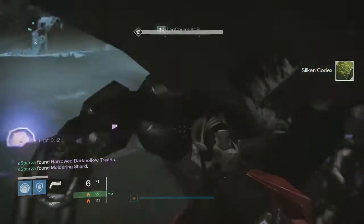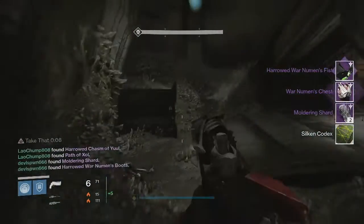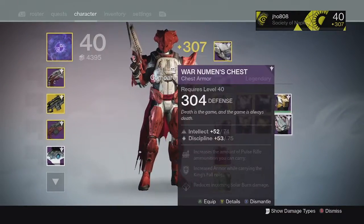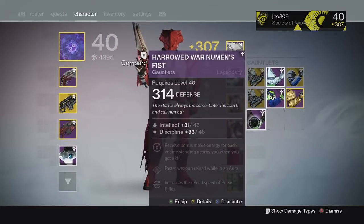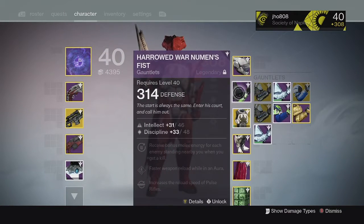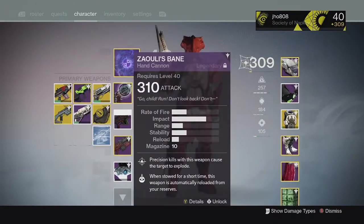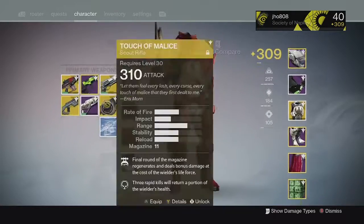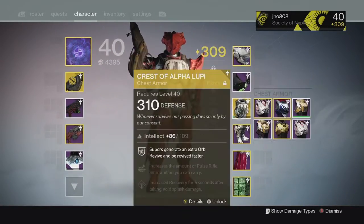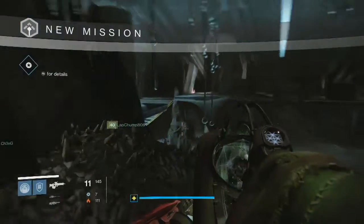Heading into the Gorgoth checkpoint on my Titan we were able to get a couple armor pieces — two moldering shards along with the War Newman's chest and the Harrowed War Newman's Fist gauntlets. The chest was normal mode at 304, and the gauntlets were 314 with intellect, discipline, and pulse rifle reloader. That was a solid drop — I use pulse rifles in Crucible too so it'll benefit me in PvP as well.